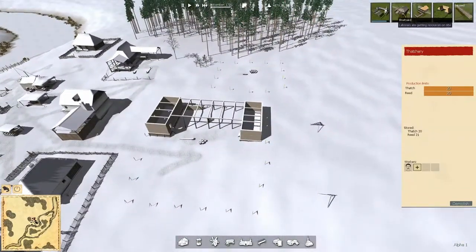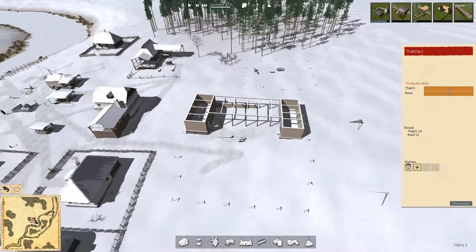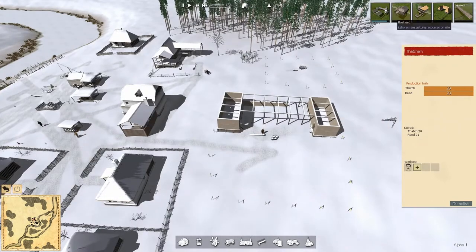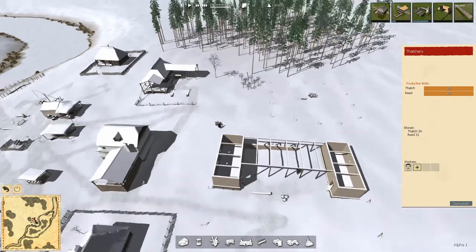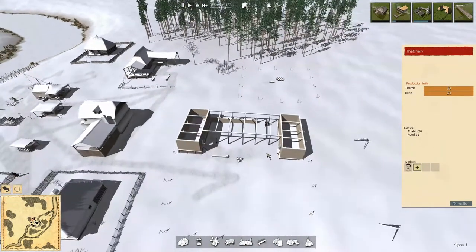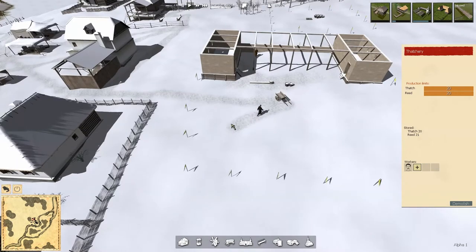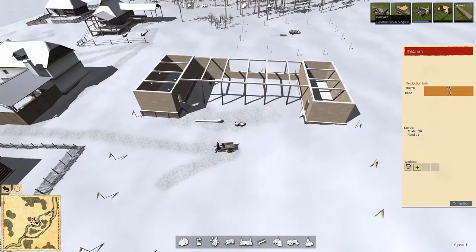It would be nice to get the boats going. I wonder if I divert this — I want to get food going as soon as spring hits. If I do that, theoretically it shifts labor over to the boat yard. I wonder if after this load of wood is delivered — after everybody who has received the command has completed it — will no more jobs be done? And will they shift over to work on this one instead? I'd be curious to see if that's the case.